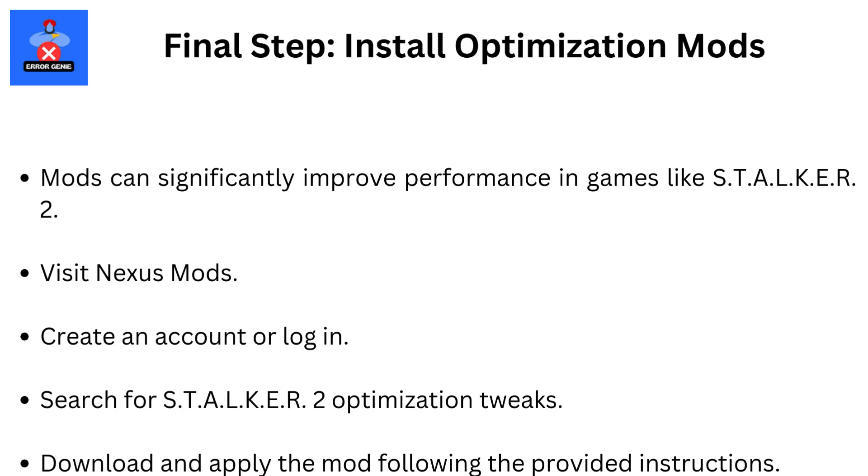Final step: Install optimization mods. Mods can significantly improve performance in games like STALKER 2. Visit Nexus Mods, create an account or log in, search for STALKER 2 optimization tweaks, then download and apply the mod following the provided instructions.